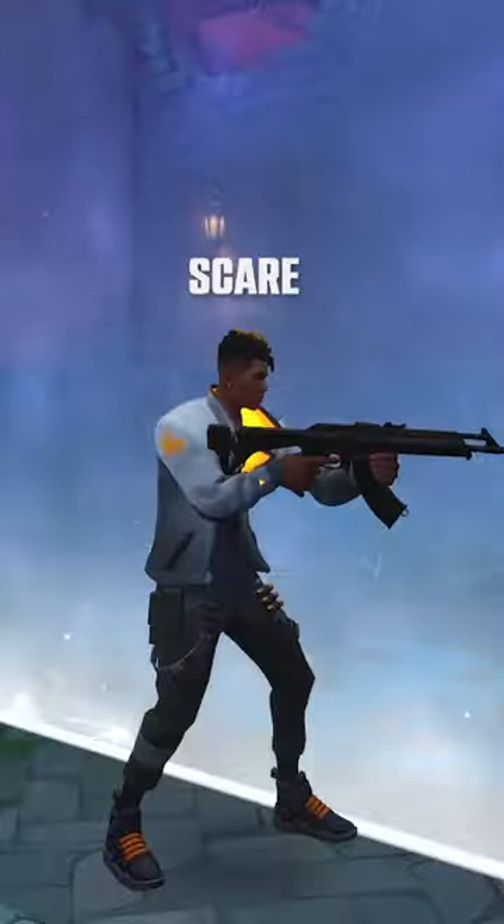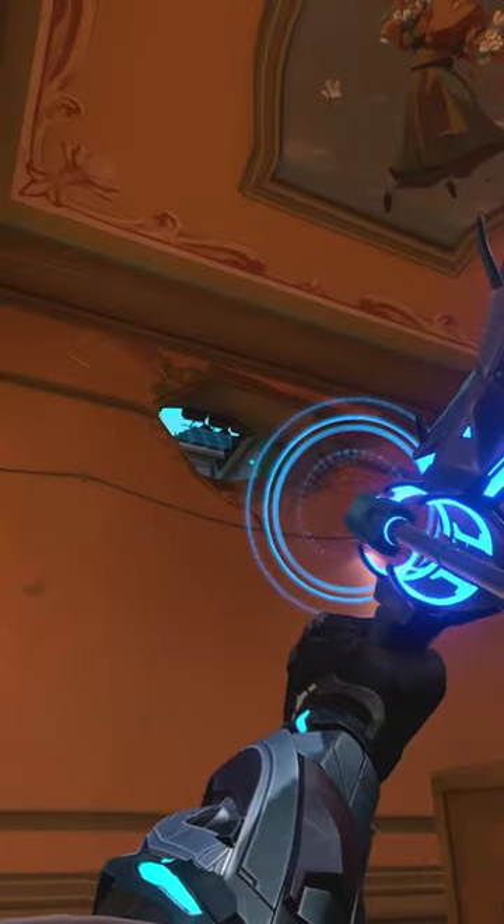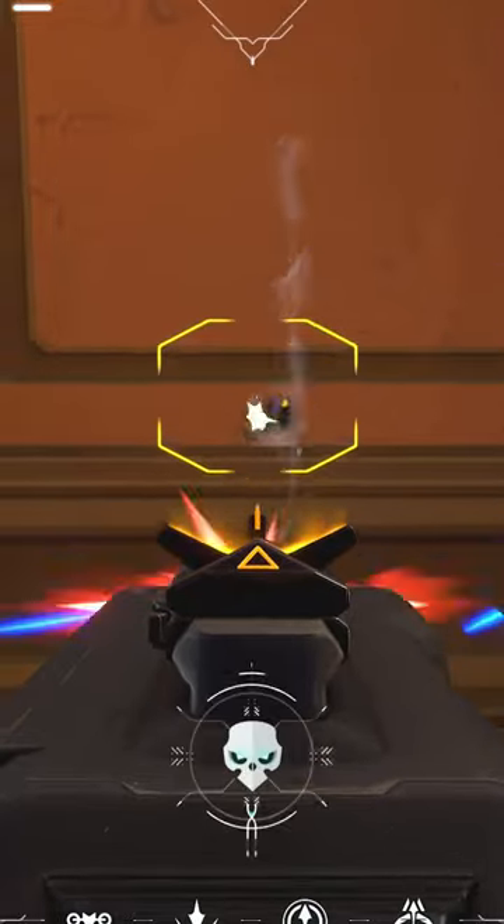Now grab the Odin. Let's scare enemies going A. Stand in this room, toss any recon through the hole. You'll kill him right when the round starts.